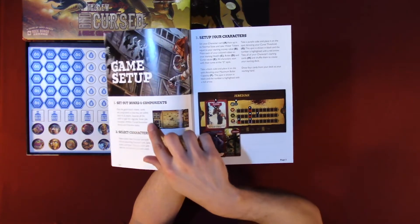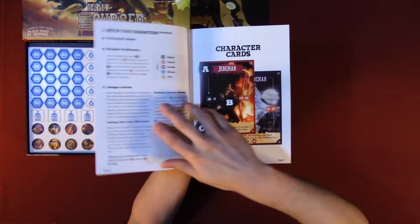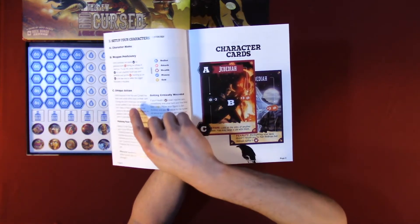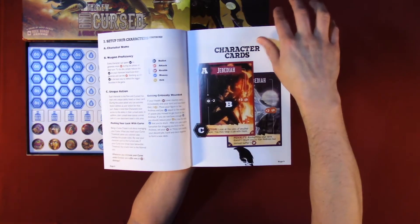The rulebook covers: set up the board and components, select characters, set up your characters, weapon proficiency, unique actions, pushing your luck with curse, and getting critically wounded.